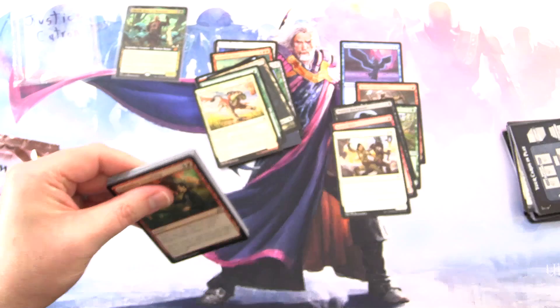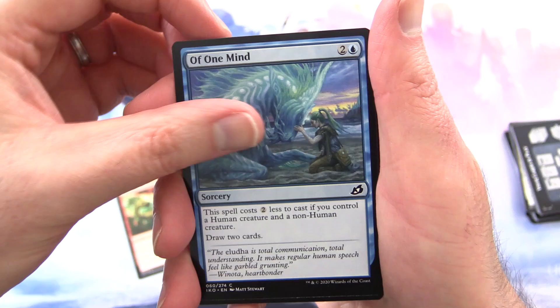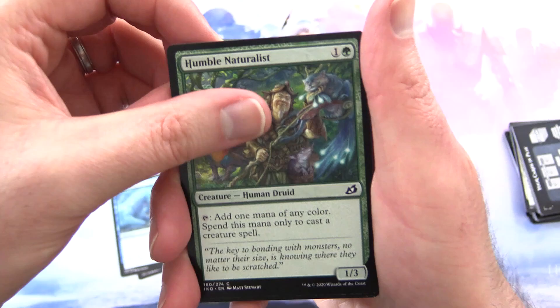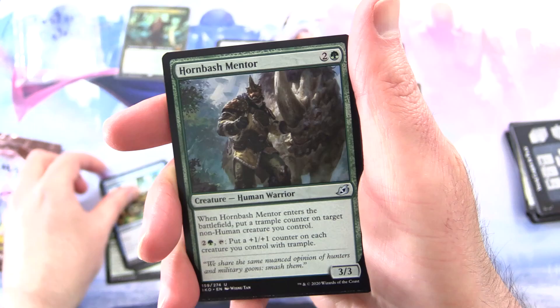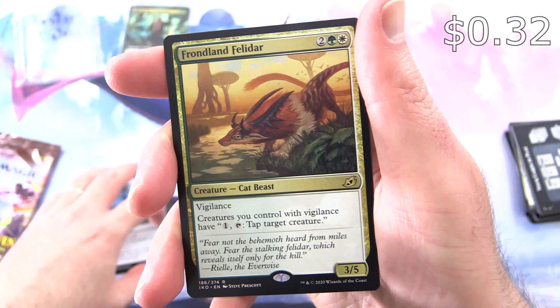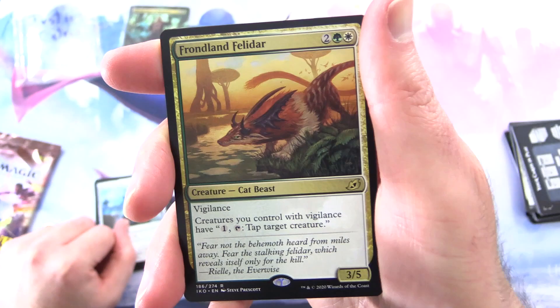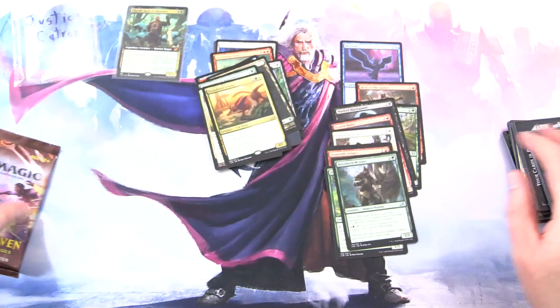On to Ikoria — Chevil's home plane. He is in the set, so we'll see if we get another one. Forbidden Friendship, Snare Tactician — Human Soldier, Of One Mind, Drannith Stinger — Human Wizard, add it to the pile. Humble Naturalist — Human Druid. Mutual Destruction, Fully Grown, Boot Nipper, Adaptive Shimmerer, Crystacean. Hornbash Mentor — Human Warrior, for the uncommons. Ivy Elemental, Keptria Crystal. The rare is Frondland Felidar — Creature Cat Beast, 3/5 for 4, with Vigilance. Creatures you control with Vigilance have: pay 1, tap — tap target creature. And a Forest. Nothing else there.